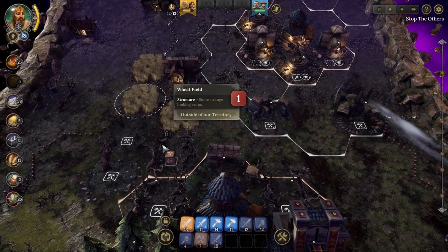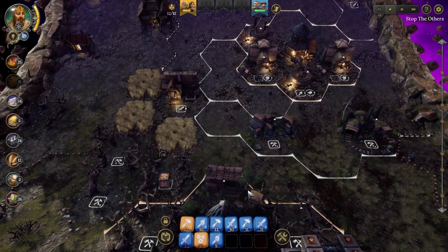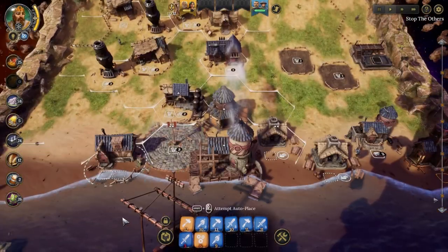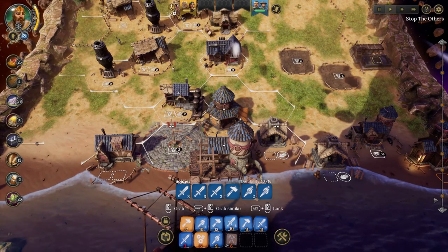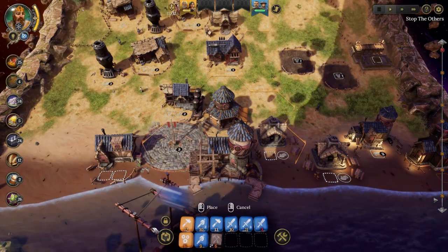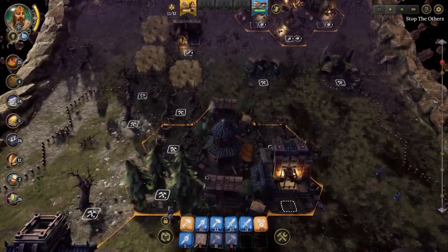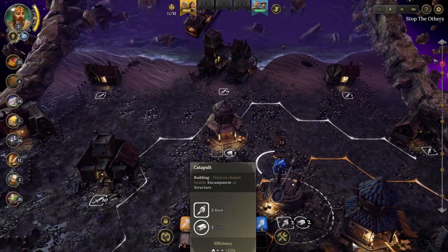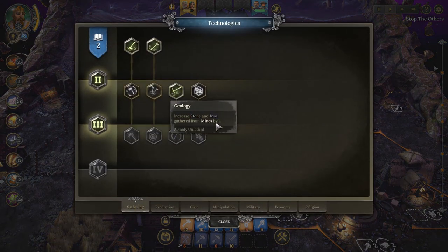I remember playing Civilization 6 and feeling like it had too much micromanagement — I missed Civilization 5's more board-game feel. Dice Legacy strikes a really good balance: it keeps the fun of a board game without being overly complicated, but there are still many things to keep in mind. The visualization and map are simplified, yet you have a lot of strategic decisions.